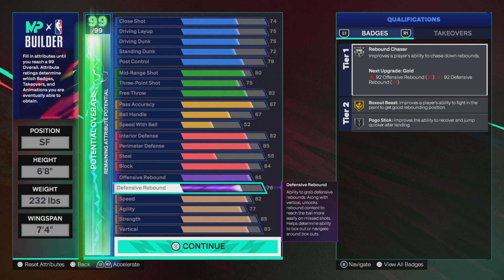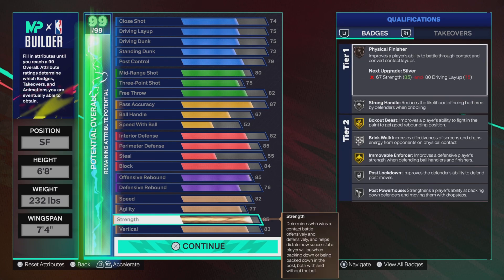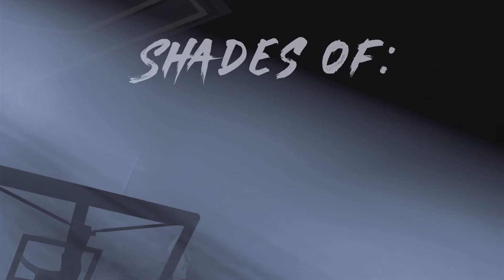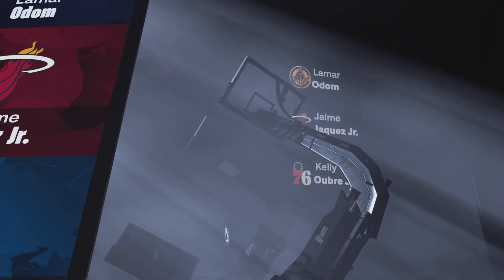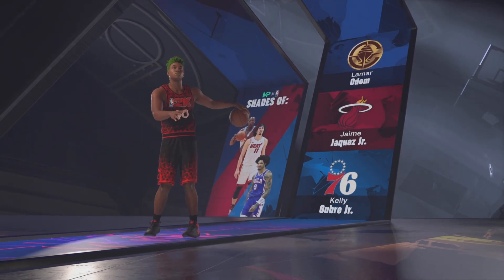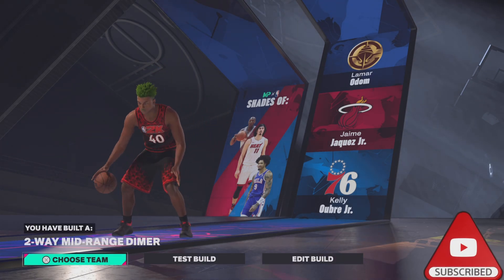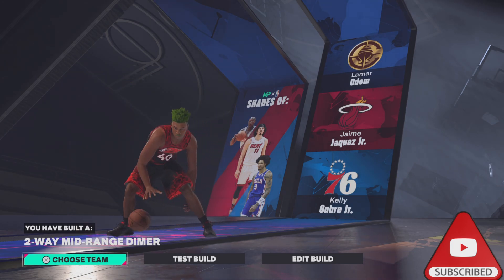Physical stats: 82 speed, 83 agility, 80 strength, 83 vertical. The build is a two-way mid-range diamond — super rare build name. Shades of Lamar Odom, JJ Jr., and Kelly Oubre Jr.